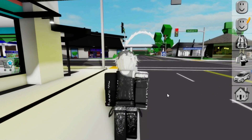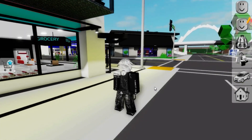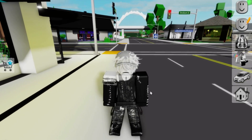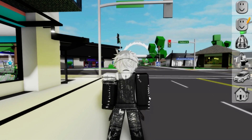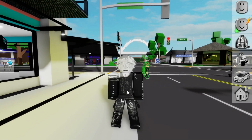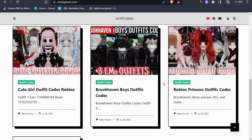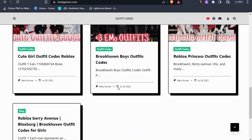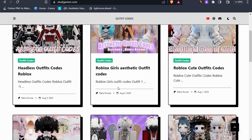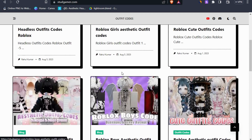In this video I'm going to show you the outfits that you can use in Brookhaven. If you want to know how to get this body build, you can see my next video — I'll upload it soon. You can visit my website studgamer.com, where I upload all the codes. You can see I am uploading codes there.